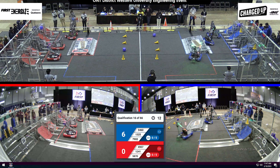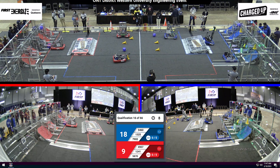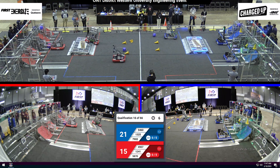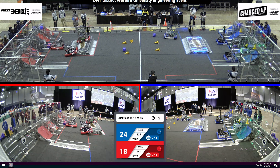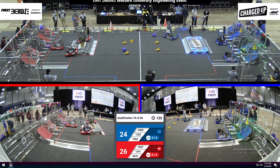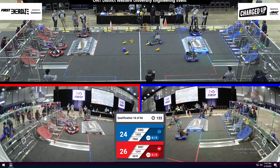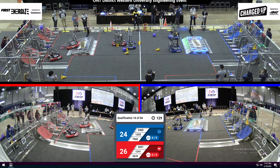All right, we've got all three robots moving during the autonomous period. We got three game pieces scored on the red alliance and three on the blue alliance. Let's see if 1325 can add that game piece in. We got two robots on the charging station with an artificial score of 26 to 24. We're ending the autonomous period. Let's see what these robots can do in the next two minutes.